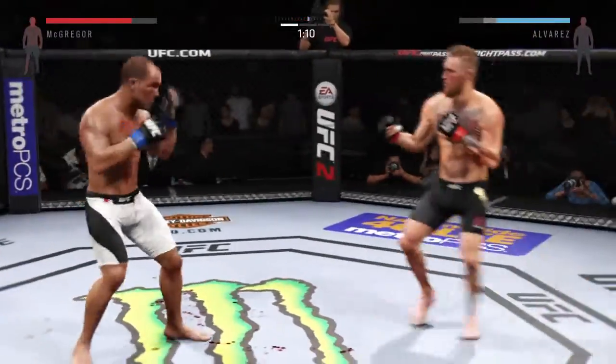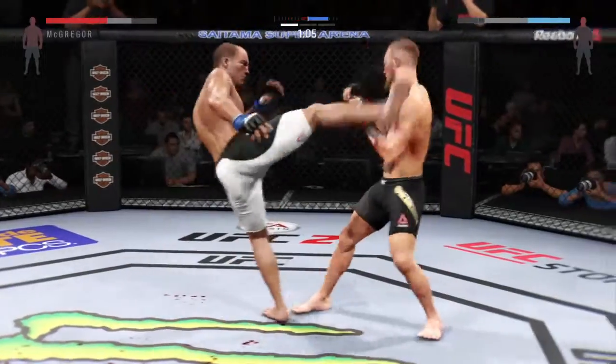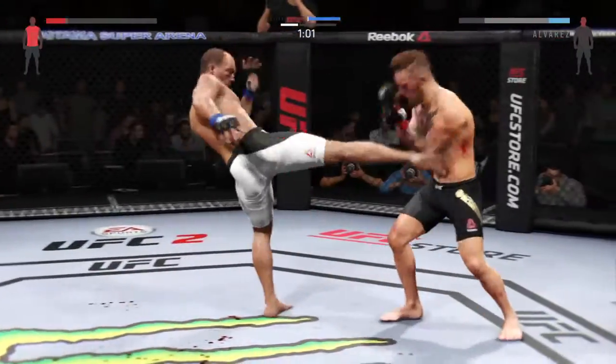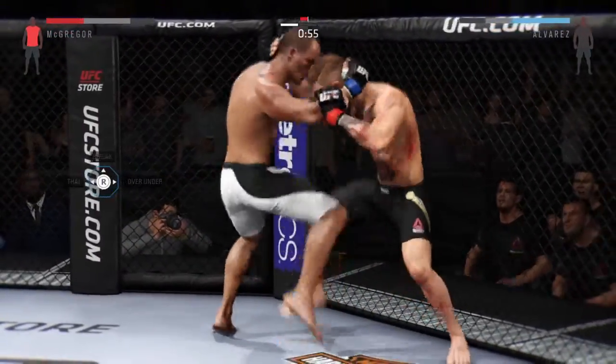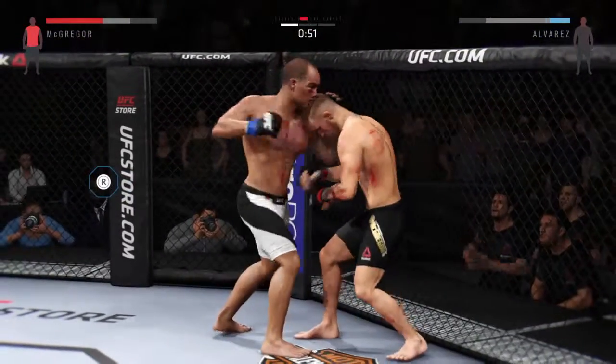Alvarez with the inside leg kick. Solid punch by McGregor. Oh, that head kick caught him. Nice jab by McGregor. That huge kick hurt him — he got nailed in the body. He is in big trouble here. Oh, nice knee.